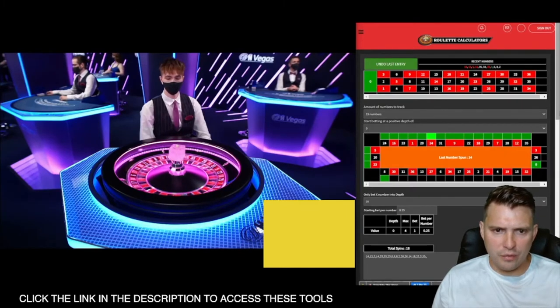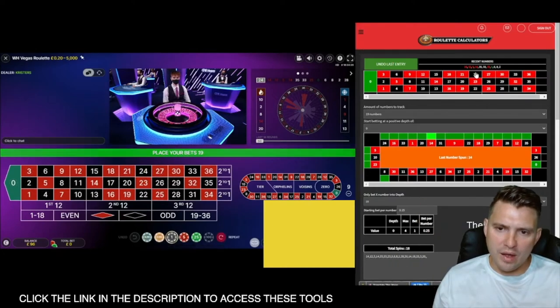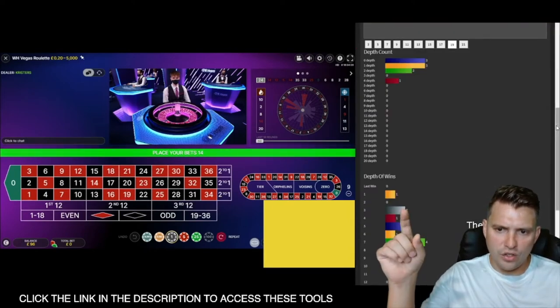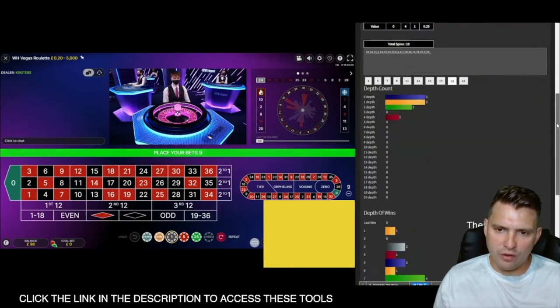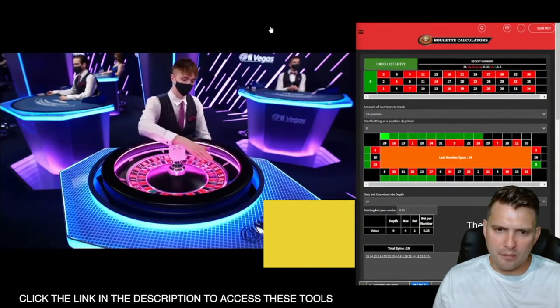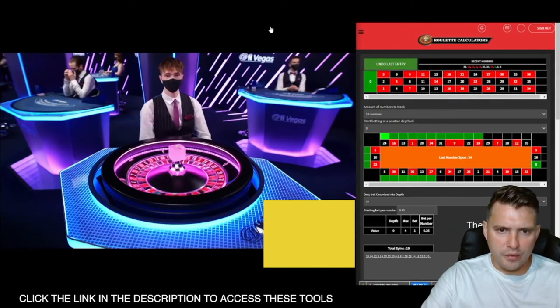He wants to see it land before zero. That went to 24 — so that was unlucky. It seems to be favoring the highlighted section a couple of times in a row now. Looking at the table, we've got a two, zero, one, zero — so I'm not sure what I'd be doing right now. I'd definitely watch the table for a little bit before making a bet.